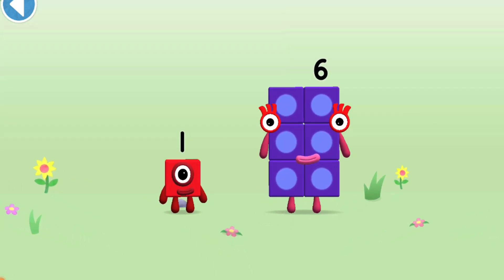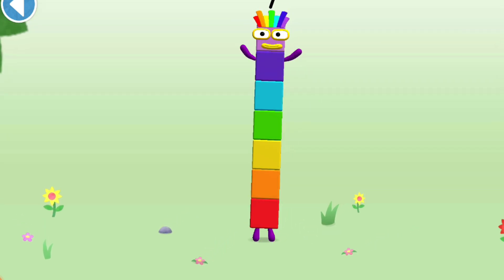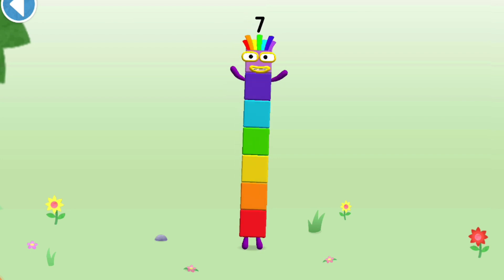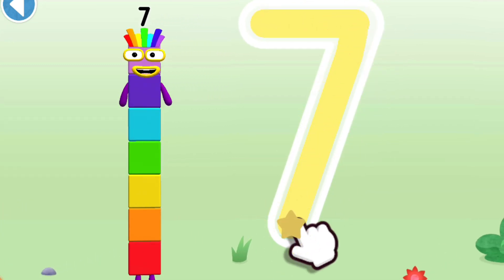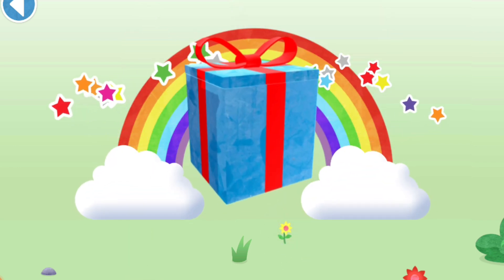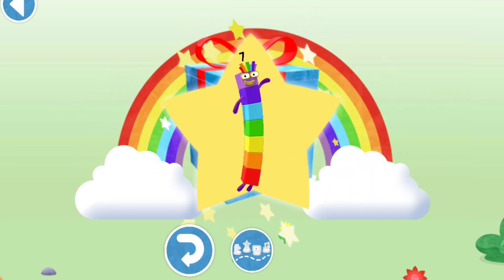You're about to meet number block 7. Can you add 1 to 6 and make number block 7? Drag number block 1 onto number block 6. Well done! This is number block 7, made up of 7 blocks. A line in the sky and down to the ground — that's how lucky 7's found! Yay! Well done, you've unlocked a sticker. Which sticker will you choose? Hooray!